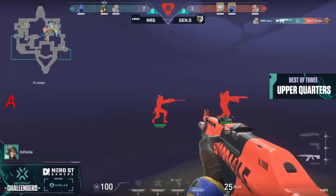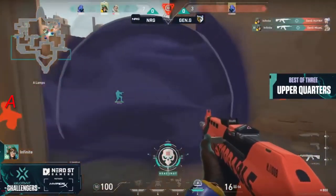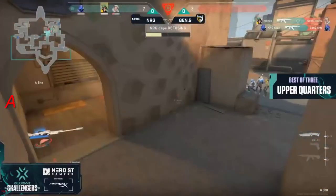Sean has to come up big here. EU, however, gets that duel. Drops things down to a 3v3. Infinite continues to push in — he was on the flank the entire time. He catches both of them. He gets a 3K, and they're going to get the defuse.